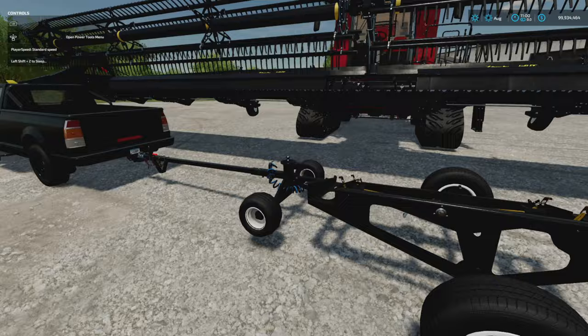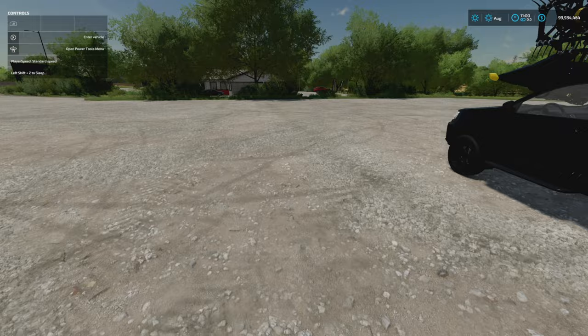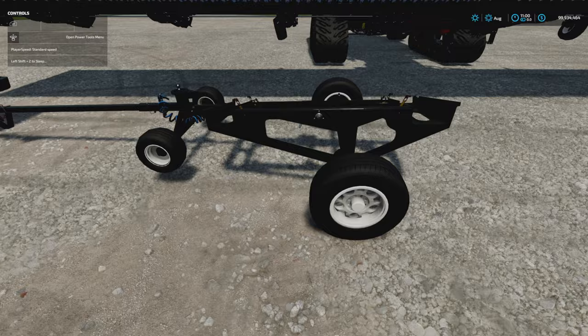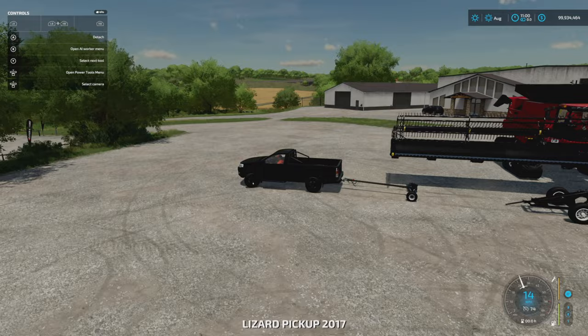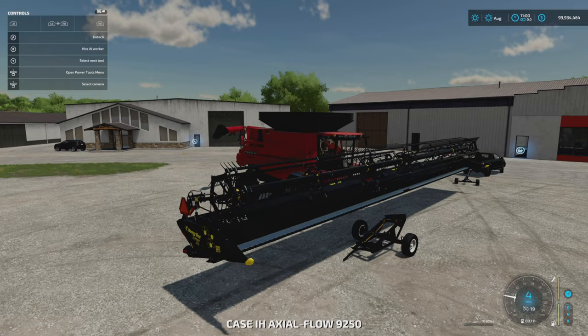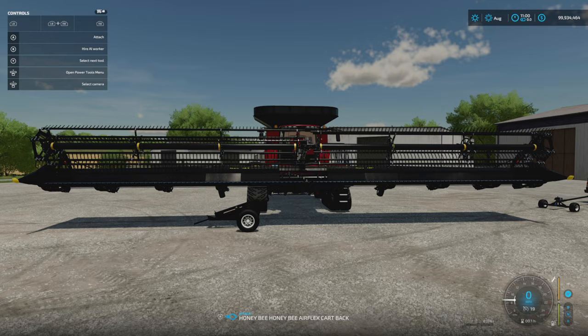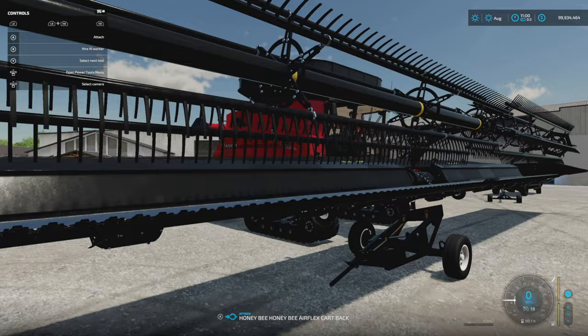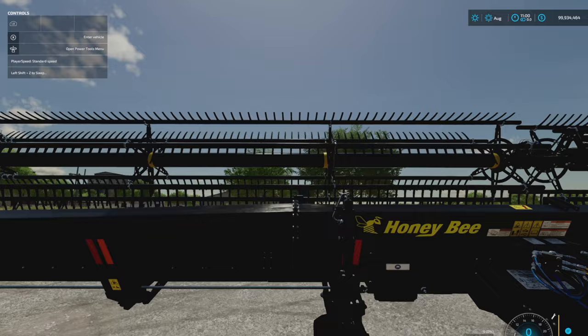So we're going to bring the header forward — you can see it's leaning, and all header trailers lean a specific way to show which direction they go. We come around until we get close to the wheels, between the combine armister and the wheels. Then we drop it — just like that. We're going to leave that there for now and jump into the combine harvester, pull forward, and get the hitch. It connects straight to the header trailer — how cool is that!